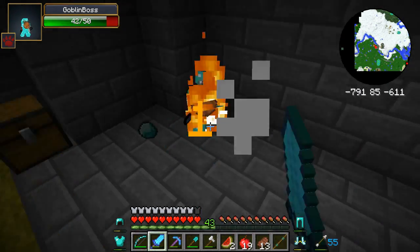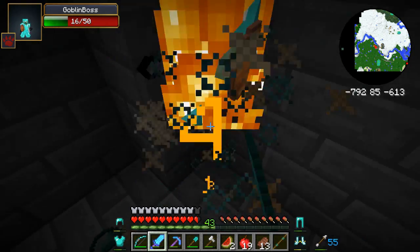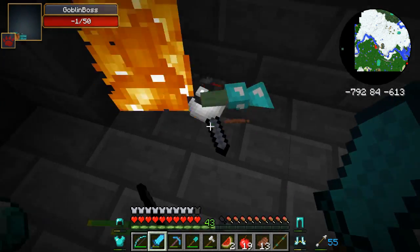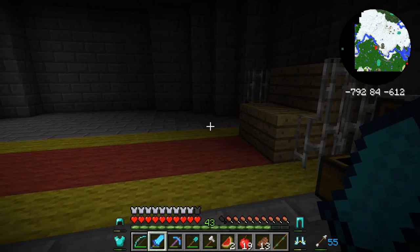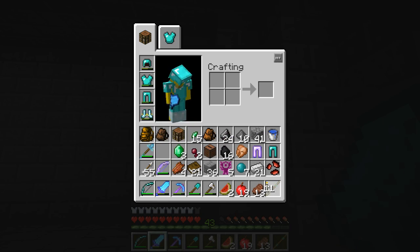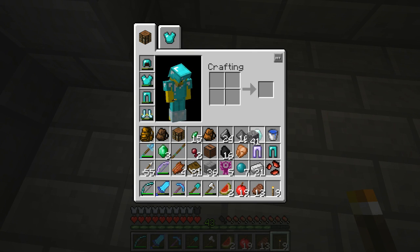Big guy, man. Get in the corner. He's dead. Two printing presses, blue backpack, and some more ores in there. I'm just going to place down some torches over here. Looks like there's a weapon here. There's a diamond, which I'll obviously take. Moonlight.